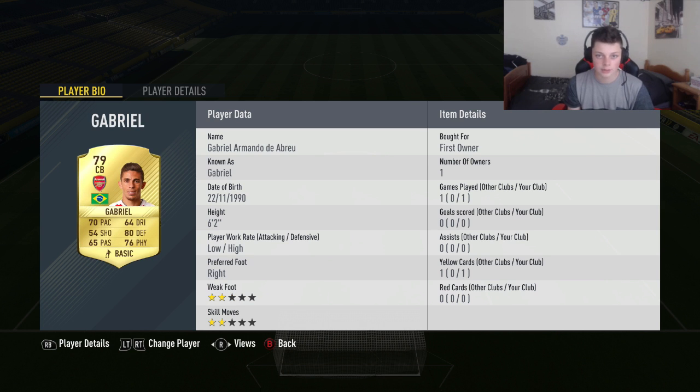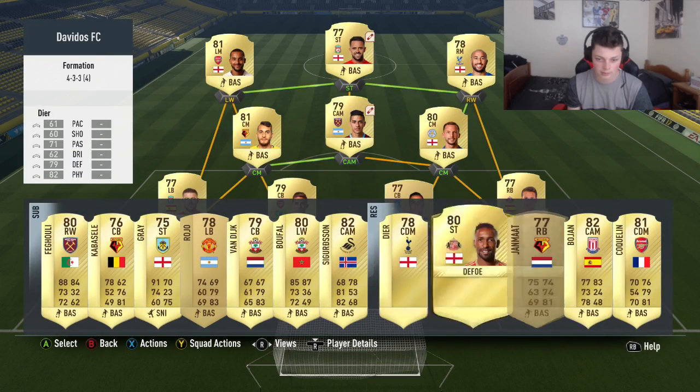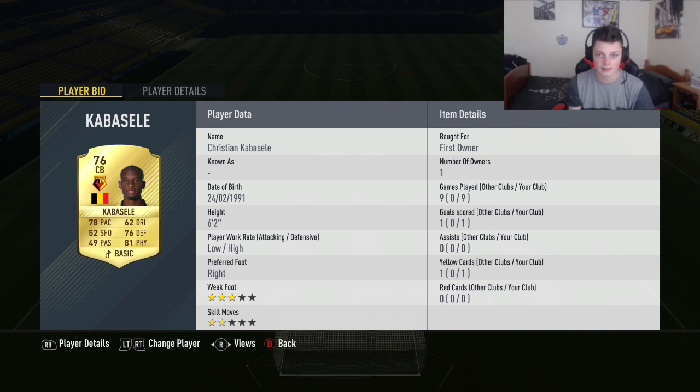At left centre back we've got Gabriel — I've only played one game with him because I literally packed him today, and he had a solid first game. Normally I play Cabaselli, who was an absolute tank and has been my main centre back, probably the best defender I've got. At left back we've got Alberto Moreno, and he can actually defend on FIFA 17 — he can't defend in real life, but he does a good job at left back, and he's another first-pack player.